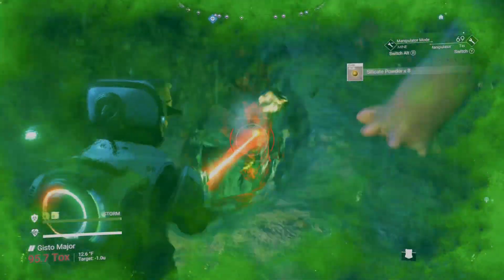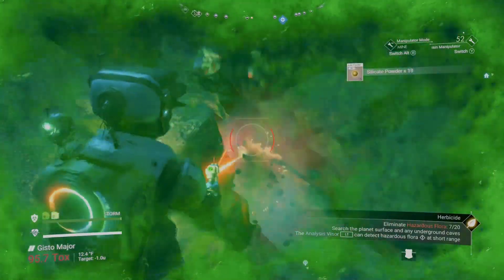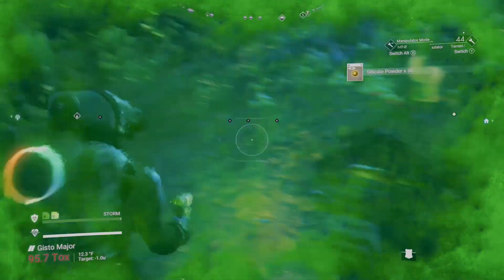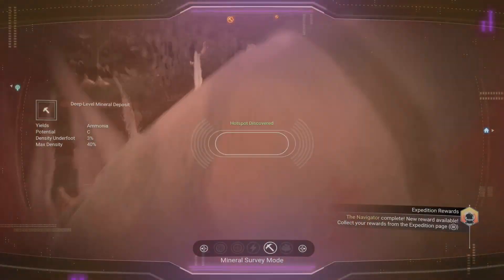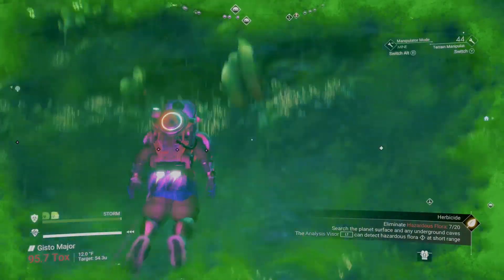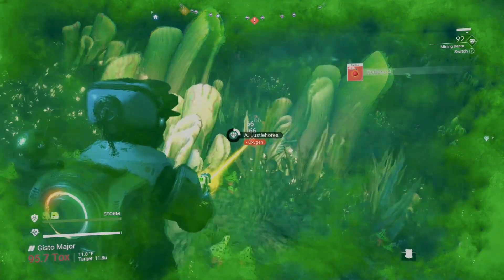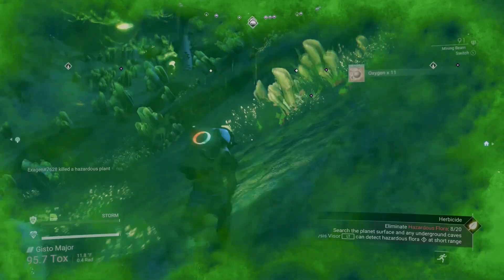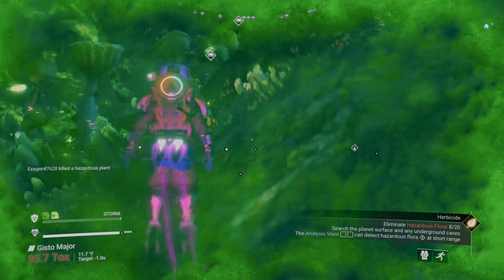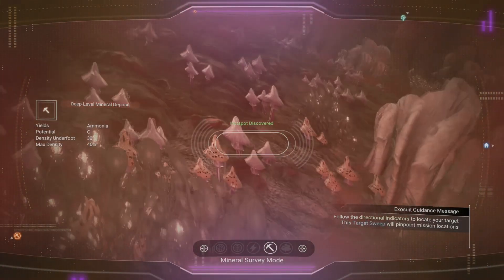The bigger the ball the faster you'll go through everything but the less resources you'll collect, so the smaller the ball the longer it takes but you'll get a lot more resources. This game is about enjoying what you're doing and taking your time. Hot spot located — target sweep. Keep looking... there goes a hazardous flora. That's 8 out of 20.